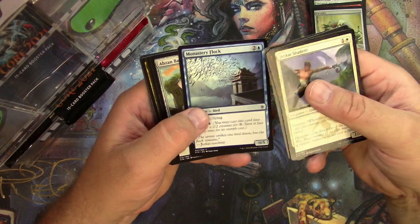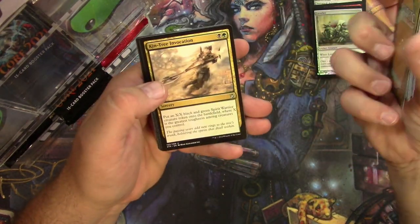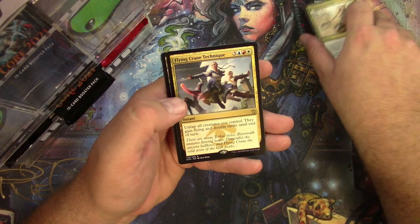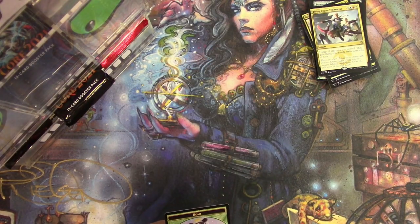Sagu Archer, Kin-Tree Invocation, Ice Feather Aven, Murderous Cut, and a Flying Crane Technique — there it is. All right William, thank you very much, packs are on the way.